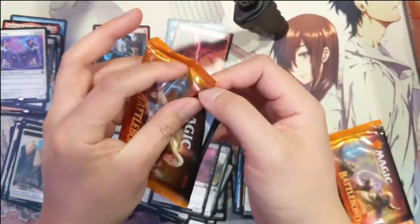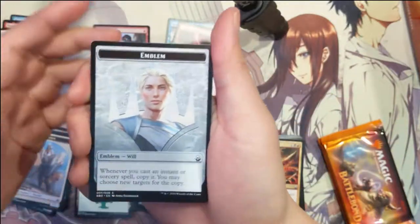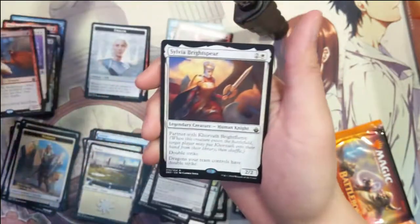We got another emblem — I think we got both of those emblems at this point. And then Beacon of Unrest and Bright Flame reward.